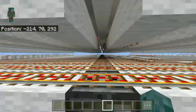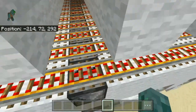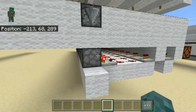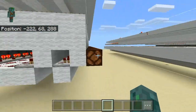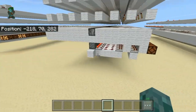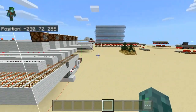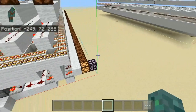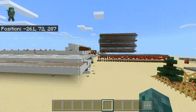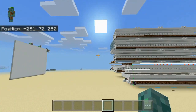These observers here just detect the change and then go into a simple T flip-flop powering the lamps. That's it. For this one I used one T flip-flop, but if you want it to be infinitely expandable, you have to use at least two, or more depending on how many bits you need in your decoder.